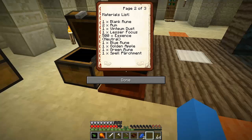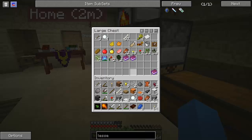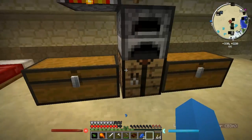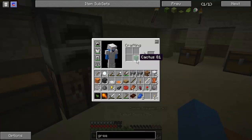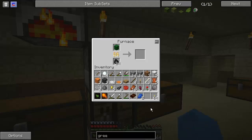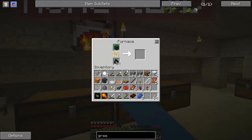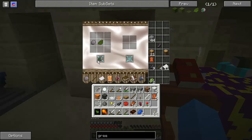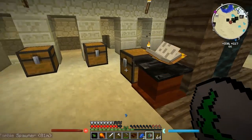What else have we got left? A golden apple and a green rune. Have we got anything capable of giving us green dye? I don't believe so. Cactus — of course! I probably have to smelt that. There's the blue rune, and we've got another spare rune left. There's cactus green — put that on there and I'll have a green rune.